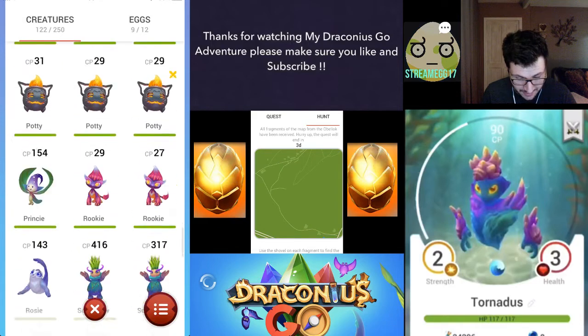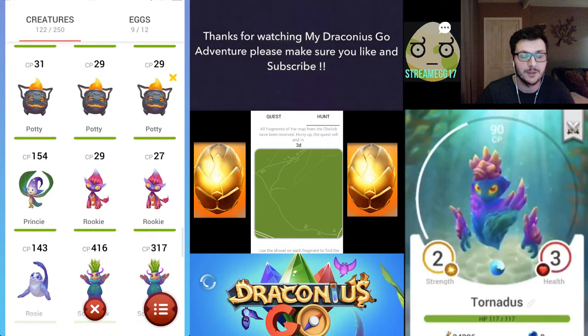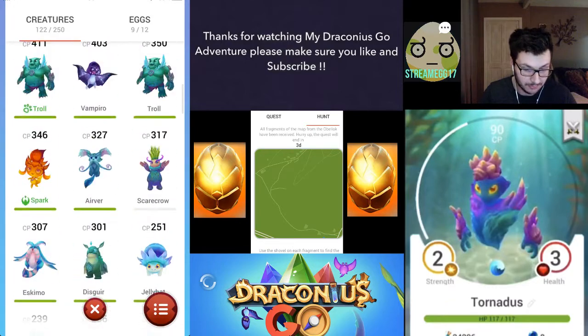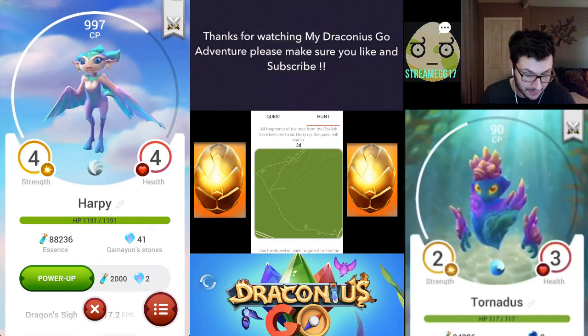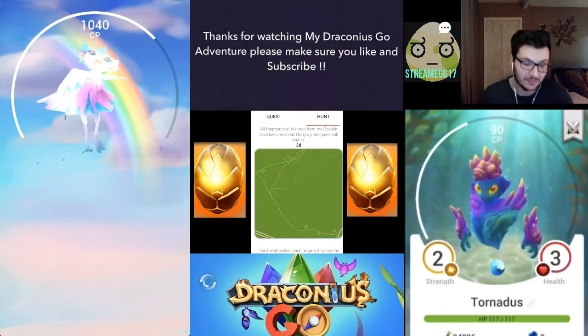That's pretty much it tonight guys. I thought I'd give you a quick update on what I've managed to find tonight. I'm quite happy with my nine fragments there, so I'm going to go on Google Maps tonight and try and find that area so I can go out and find that golden egg for you tomorrow. Tomorrow night should be the golden egg hatch — I finally need one. My CP levels are getting up now and I wanted to get a golden egg to try and get a higher CP. I managed to hatch a Harpy which is 997 CP — so if I power this one up, it would be my first 1,000 CP creature.